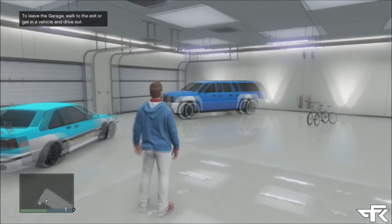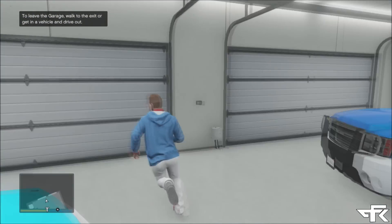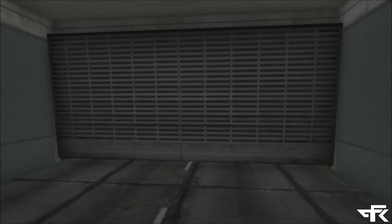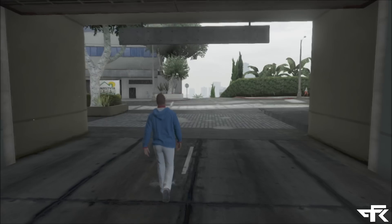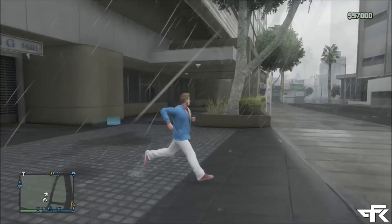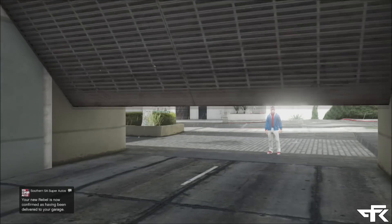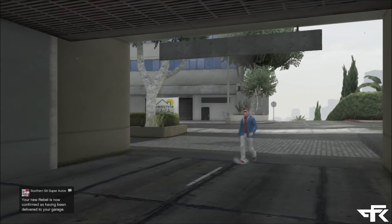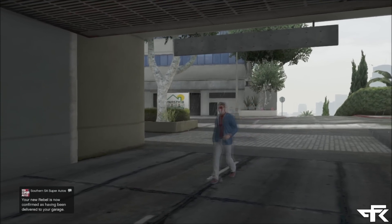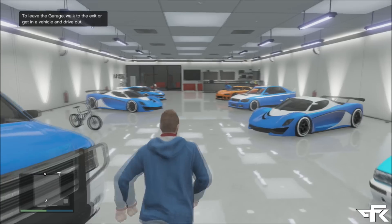Once you're inside, get out. If your car does not disappear — mine just did, I'm not sure if that's supposed to happen every time — once that happens, leave the garage immediately. Once you're outside, wait for the notification that your Rebel is actually delivered, as you can see here. As soon as you see that notification, run back into your garage. The animation is done, and as you can see the Rebel is not there — but my duplicated car is there, which is very nice.